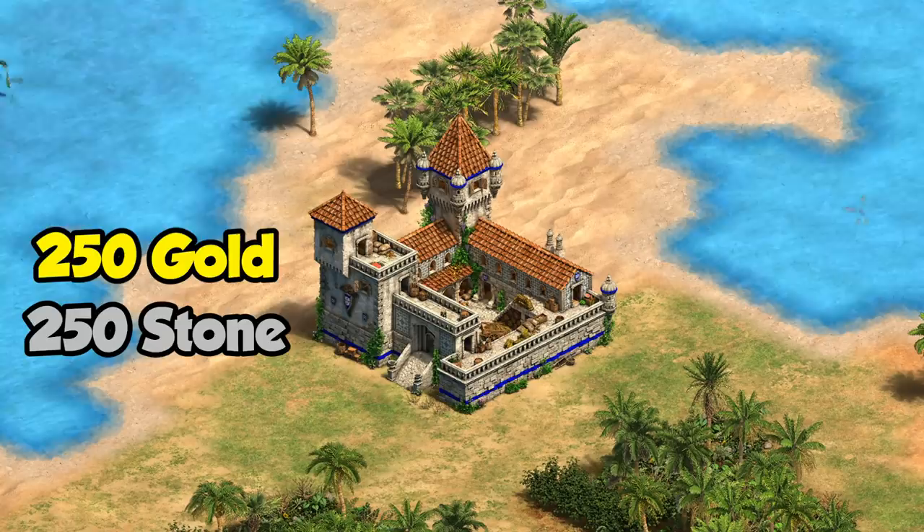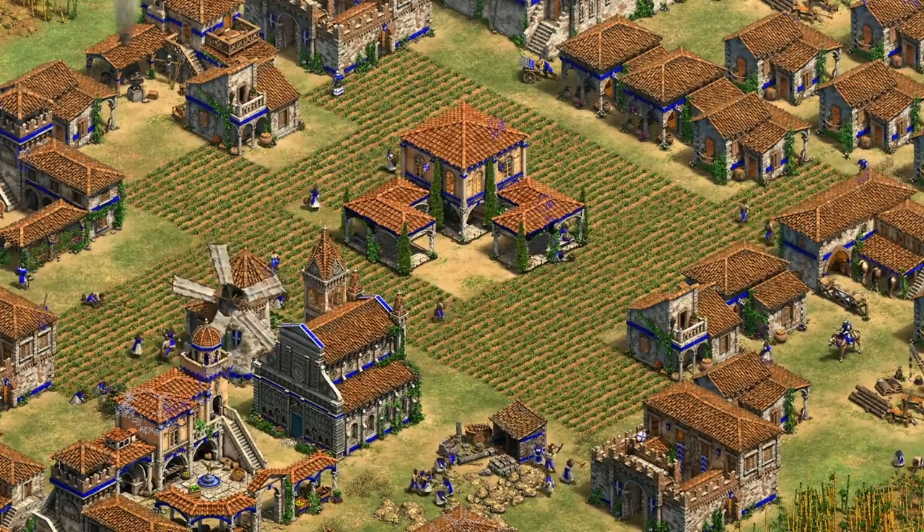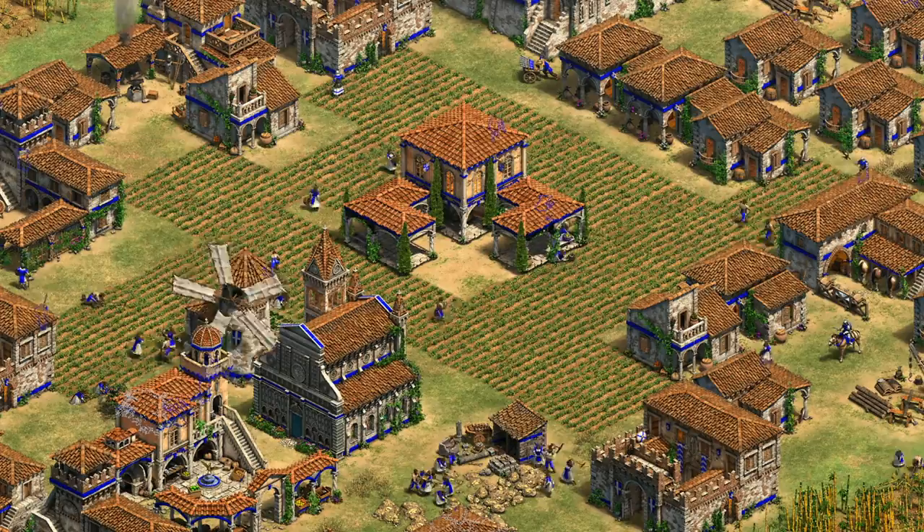The big question though is how much does it generate compared to 20 population worth of villagers or trade carts? Traditionally it's always been worse than 20 villagers, but with the new buff is it possible it's close enough that the lower resources might be worth some of the advantages it offers? To start looking into this, let's first see how much it generates.